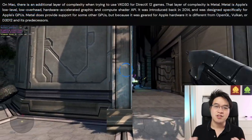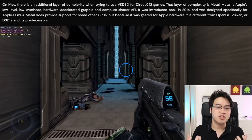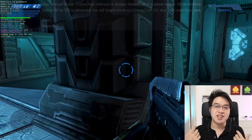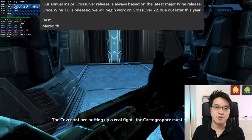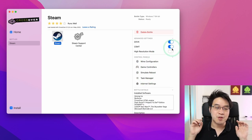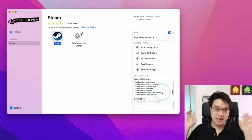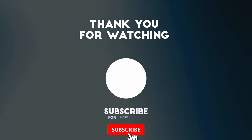The future of Crossover is looking brighter and brighter. DirectX 12 support is going to be integrated into Crossover in the very near future, and Crossover version 22 will incorporate Wine 7.0 support, which is going to massively increase the performance of 32-bit games running on the M1 chip. The latest nightly builds also feature a brand new interface which looks fantastic. CodeWeavers and Crossover deserve all the support you can give them — I hope you found this video interesting and useful. Please like, subscribe, and I'll see you in the next video.